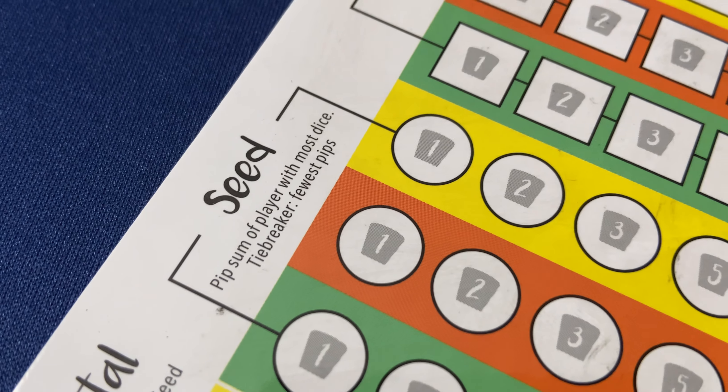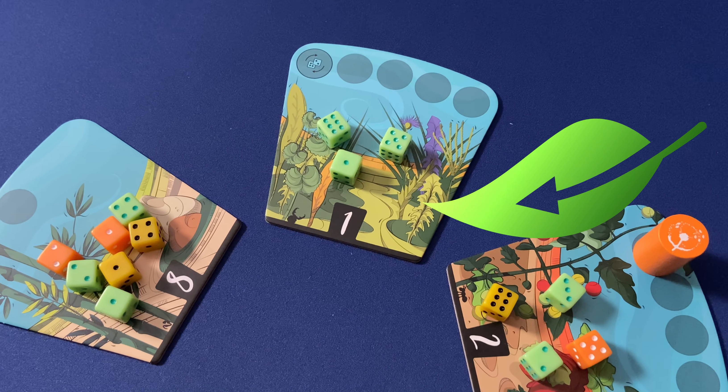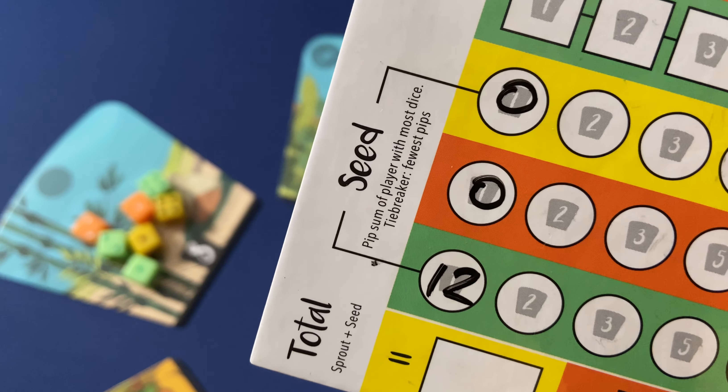The second round of scoring is called seed scoring, and in this one we're going to be looking at who has the most dice on each garden, and that player will score the total of all the values on their own dice. So if on this garden I have a five, a six, and a one, my seed score for that garden is twelve points, so long as I have the most number of dice planted there. Now if there is a tie for the most number of dice in a garden, we're going to look at who has the lowest pip total — the lowest value of dice on their dice — and that player will break the tie and get the seed score for that garden.